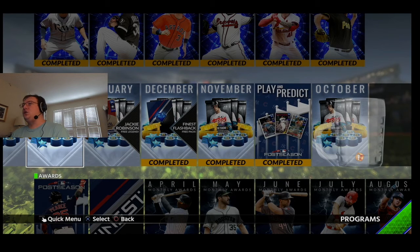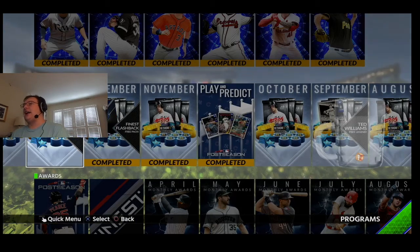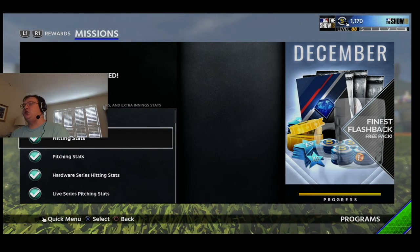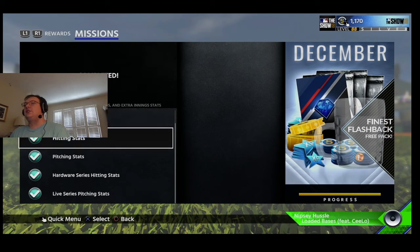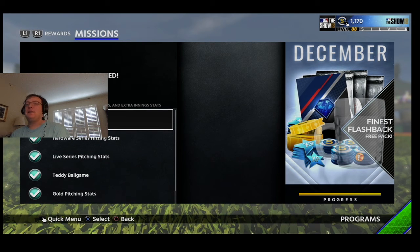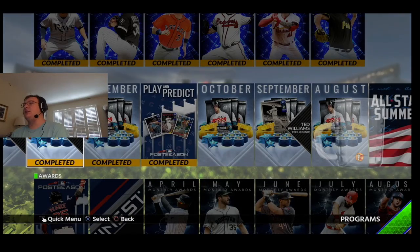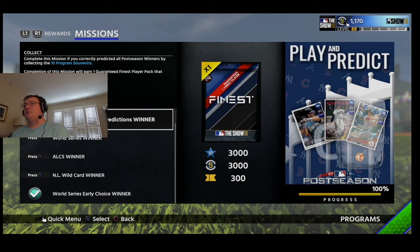There were also these timed ones. It looks like I actually can't see it anymore. But just as an example, for December it says 'free for the finest flashback', hitting stats, pitching stats — so like strikeouts 30 batters or something. This play and predict I really enjoyed because it's perfect postseason predictions winner. Unfortunately I did not get that, but I missed the prediction ones like predict who wins the home run derby and get a home run derby card back.